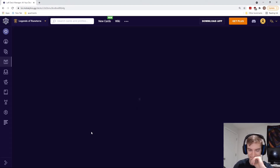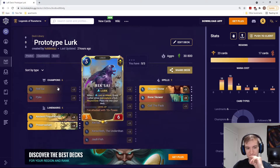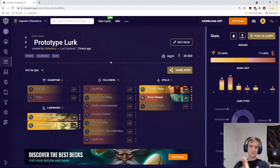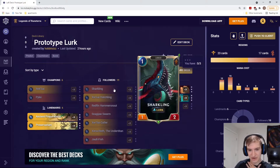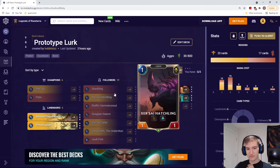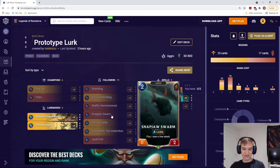First on the new deck list, we are looking at Lurk. This is my prototype lurk deck. We are using new champions RekSai and Pike, along with Ancient Prep Preservation for our landmarks. The point of this deck is going to be an aggro lurk deck. We got our three-of Sharklings, three Xer'Sai Hatchlings, and our two-cost units, basically aiming to trigger lurk every turn, or as close to every turn as we can, using things like Snap Draw and Swarm to try and hit lurk on our opponent's turns.